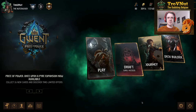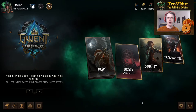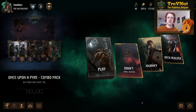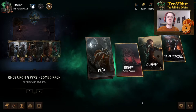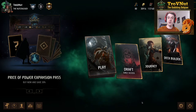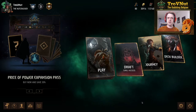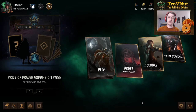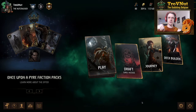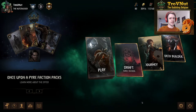Hey, what's up everybody, my name is Troughnet the Babbling Belgian and welcome back to Gwent. Specifically today we're going to be doing some card reviews because the Price of Power: Once Upon a Pyre expansion has just been released and all 26 new cards are available to everyone right now. We're going to go through each and every single card, check out their new abilities, some of the new keywords, and give our opinion so we can start a discussion in the comment section.